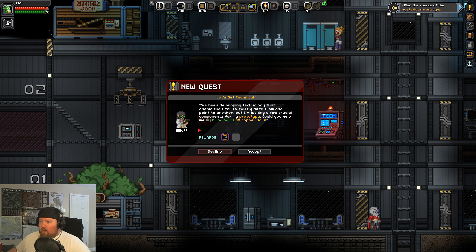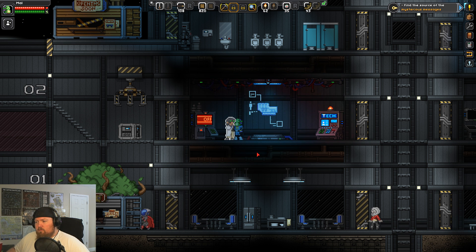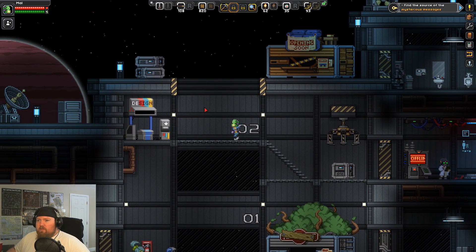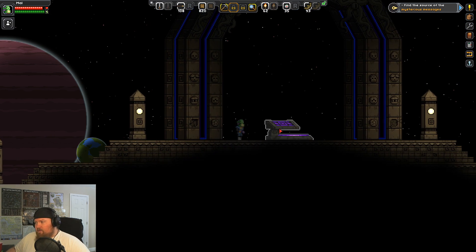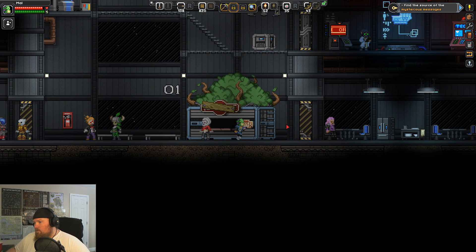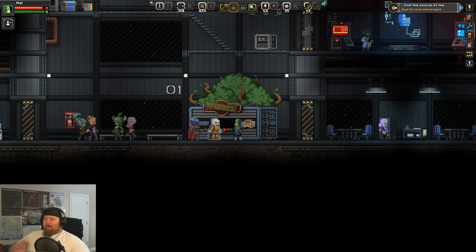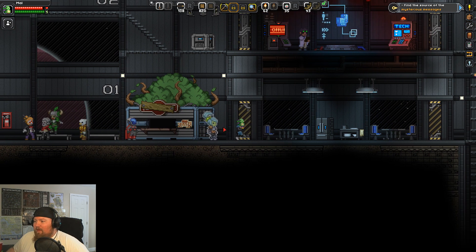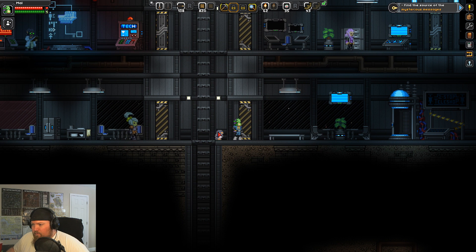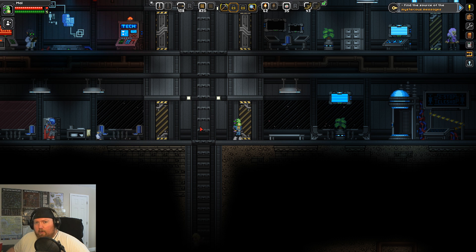'I've been working on technology that will enable you to swiftly dash from one point to another, but I'm lacking a few critical components for my prototype. Could you help me? Bring me 10 copper bars.' I can do that. Where am I supposed to be? Who brought me here? Is that a penguin? They've got a ship — I was talking to a penguin.